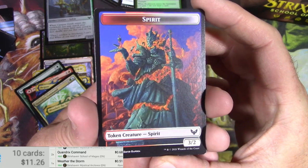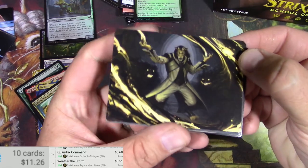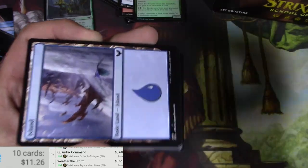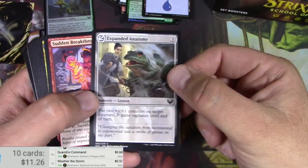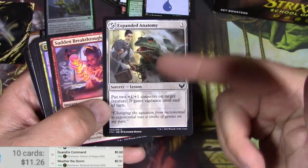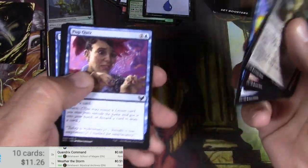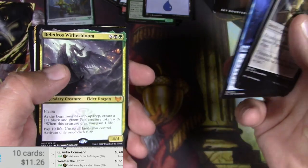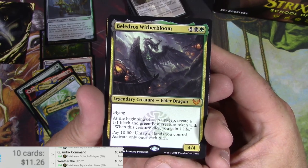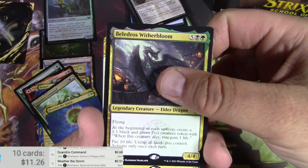Spirit token — that's cool. There's an animated statue there. A Leonin — Light Scribe? Island. The lesson cards — I think there's probably some cool stuff you can do with pulling from outside of your deck. And we got a mythic!